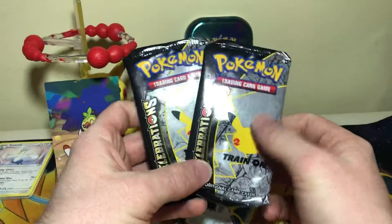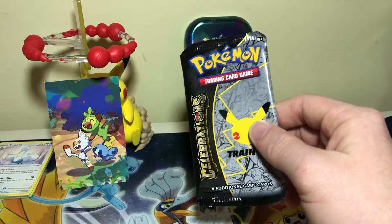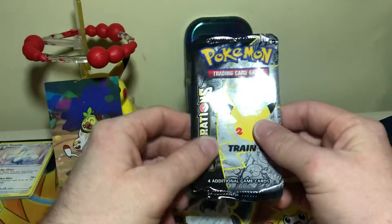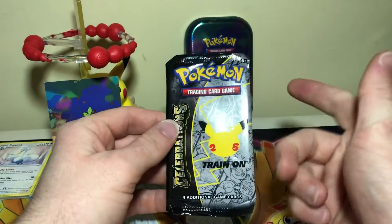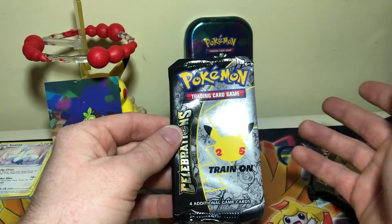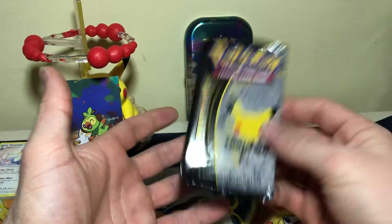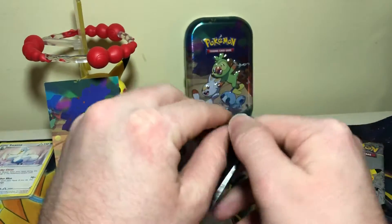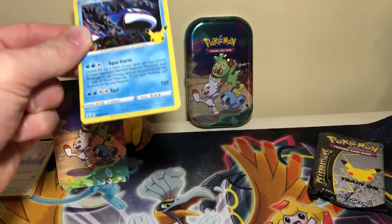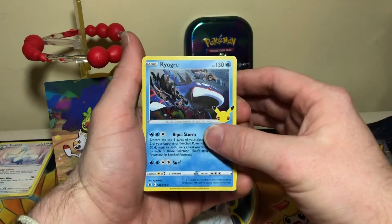All right, we got two Celebrations packs. And if you've been following along with the Celebrations collection — I haven't made that into a playlist yet, but I just reminded myself that I should, and I will. We only need five cards: we need the Gardevoir, the Rayquaza, the Mew EX, the Garchomp Level C, and the Impostor Professor Oak, which is the cheapest classic collection card, and I just haven't... Everyone else seems to get it every time they open this, and I have never seen one. Can today be that day, even though it's lackluster? I'd still like it.